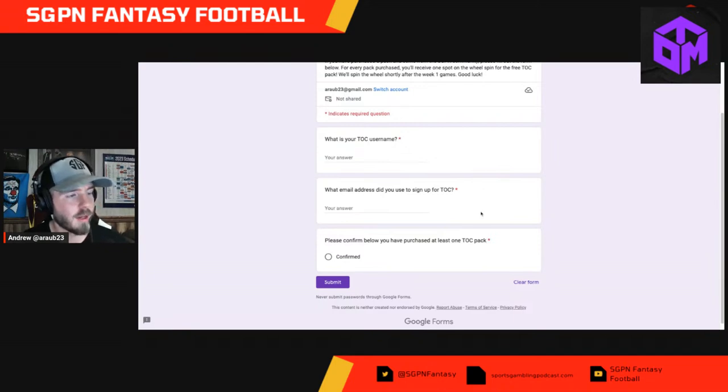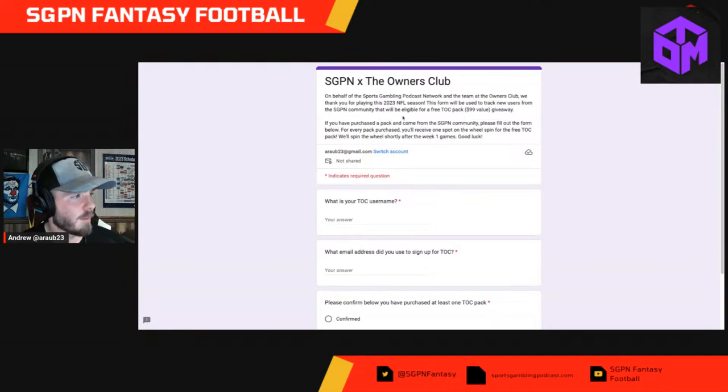Here's the Owners Club form — this is how you let the Owners Club know that you signed up as part of the SGPN community. We will be tracking users from the SGPN community who will be eligible for a free TOC pack — $99 value — so that is one of those base packs where you can get a rare. If you purchase a pack and come from the SGPN community, fill out the form below. For every pack purchased you'll receive one spot on the wheel spin for the free TOC pack, with spins happening shortly after the week one games.